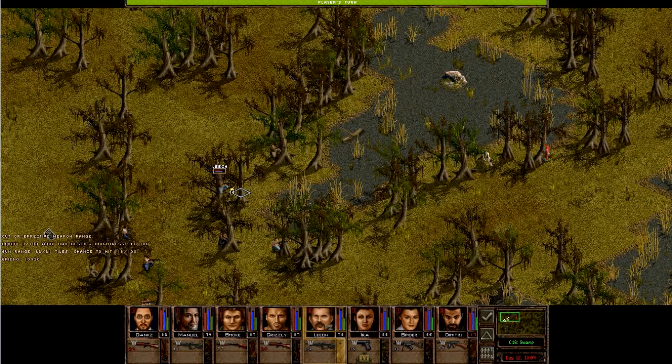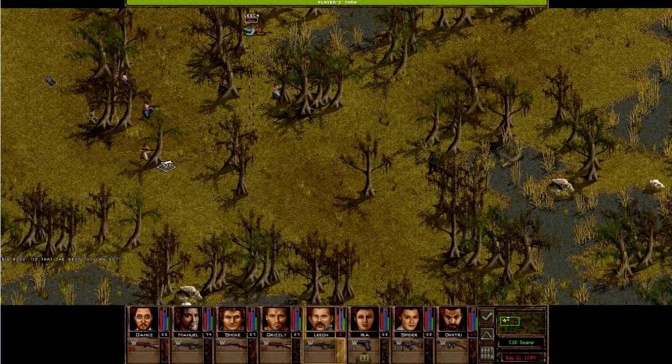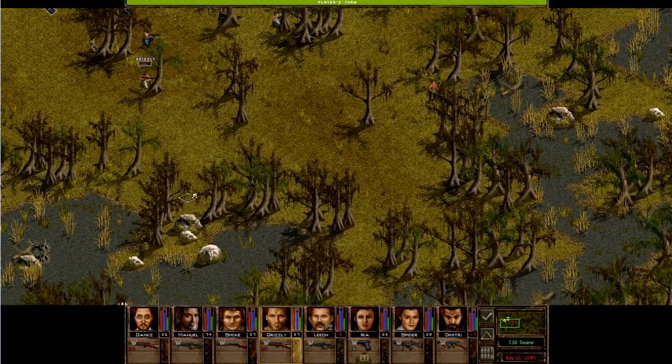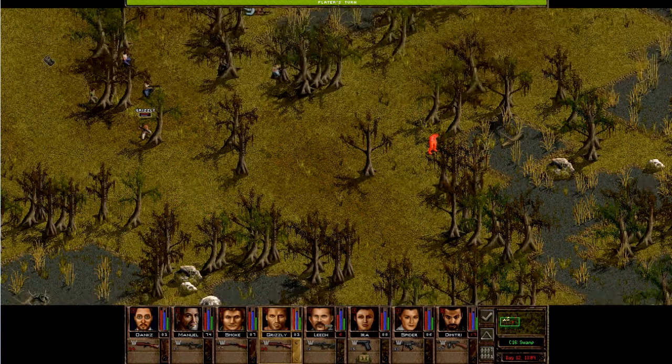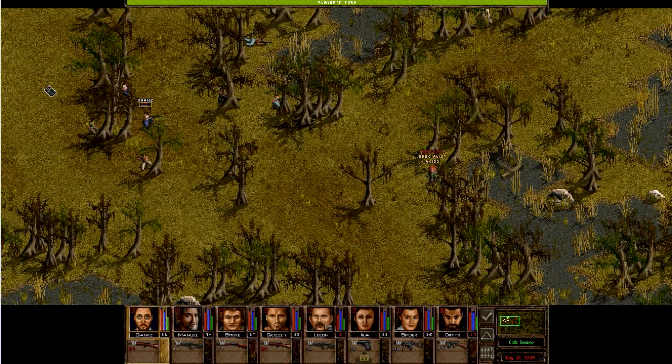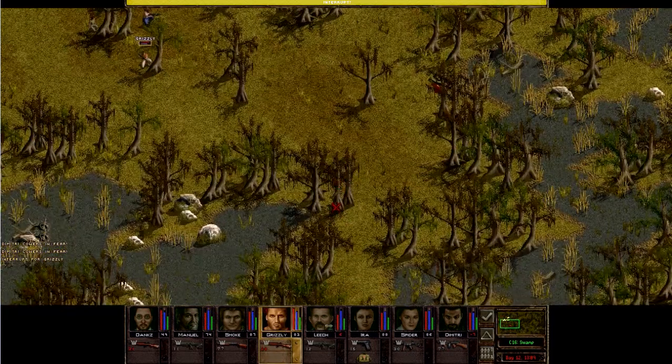If we move here-ish he should be back in range. Leech, just lay down. Dimitri, we still can't see this guy. Grizzly, you look here — maybe you'll be able to spot the guy. Smoke, stay where you are; we'll try to just finish this guy off. Good. We'll then turn here. There's an intercept — that's good, but that guy's a little bit far away. Didn't matter, still hit him. And another intercept.